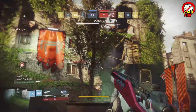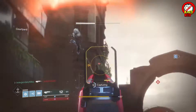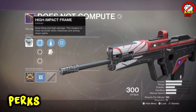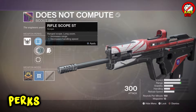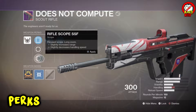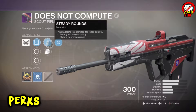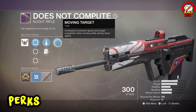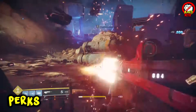Now to the part that matters — let's break down the viability of this weapon in the crucible compared to its biggest competition: Does Not Compute. Does Not Compute is another high impact frame scout rifle. For scopes it has Red Dot 2 MOA, Rifle Scope ST long zoom, and Rifle Scope SSF long zoom. Amended mag gives higher capacity, steady rounds optimize recoil control, and moving target increases movement speed and target acquisition when moving while aiming down sights.